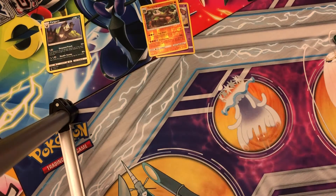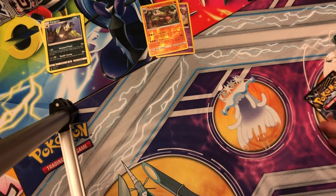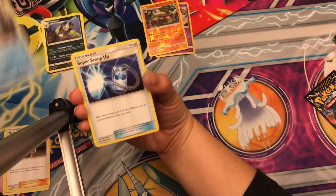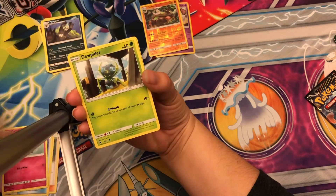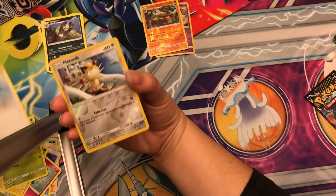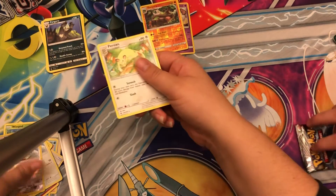Burning Shadows. Whirlipede, Berry energy, Plumeria — not bad — Salandit, Super Scoop Up, Cutiefly, Duskull, Togedemaru, Wimpod, Meowth. Reverse holo Meowth, and Persian — that's a rare.